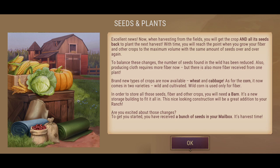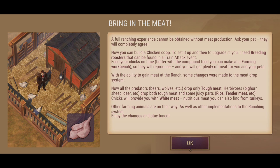Are you excited for these changes? To get you started, you've received a bunch of seeds in your mailbox — it's harvest time. Bring in the meat — there's a lot of things to go through here. A full ranching experience cannot be attained without meat production — ask your pet, they'll completely agree. Now you can build a chicken coop, set it up, and upgrade it. You'll need breeding roosters that can be found at the train attack event — again slowing the progression down. Feed your chicks on time, better with the compound feed, which you can make at a farming workbench.